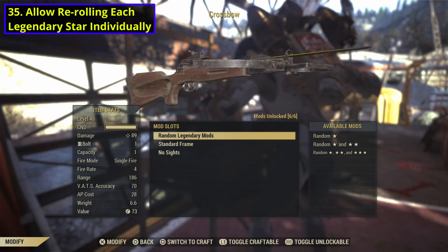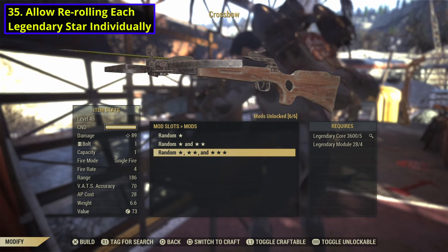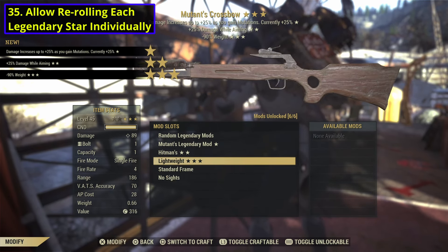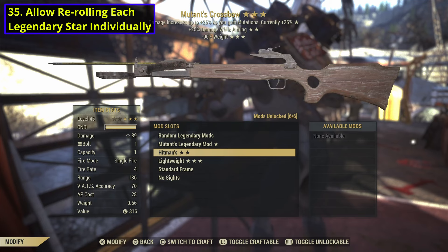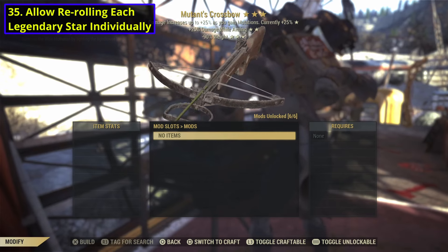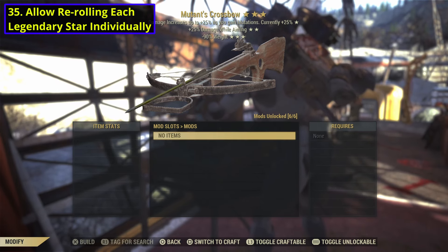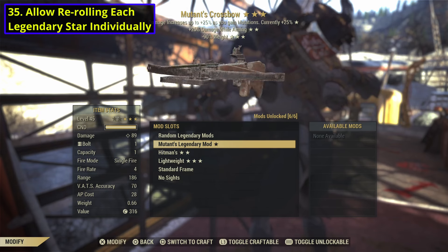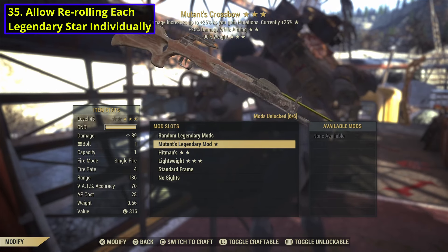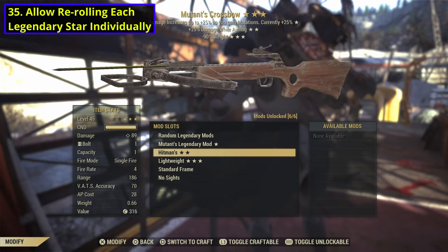For number 35, I think we should be able to reroll each legendary star on a gun individually. I do not see why we can't. The way this menu is set up, it genuinely makes it seem like they have something planned for this, because all the legendary effects are listed in their own tab. I don't know if they have a plan where you have to find them in a mod form as a reward from something upcoming. But either way, I think some way of getting guaranteed rolls or just allowing us to reroll each star individually is definitely something I would like to see, because some effects you just have a hard time finding, and having something easier could make it a lot less of a headache.